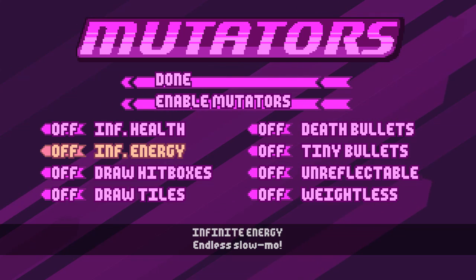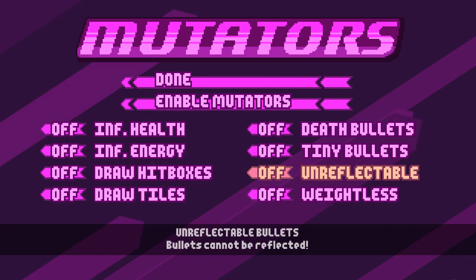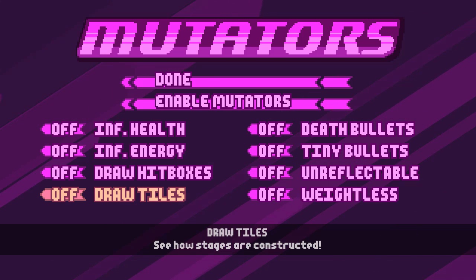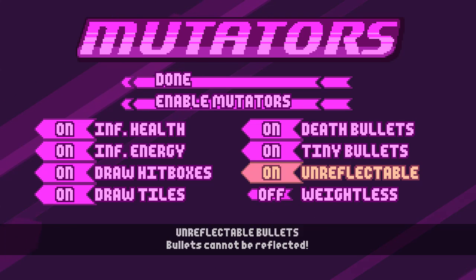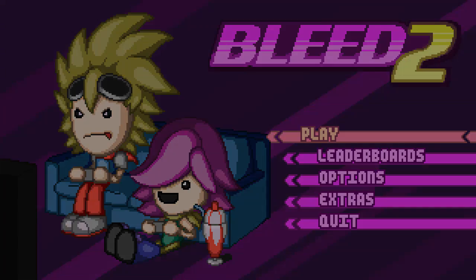We'll take a look. Infinite energy, death bullets — that's fun — tiny bullets, unreflectable, hatless, draw towels. That actually sounds really cool. Since I turned it on, we may as well just play with everything on.